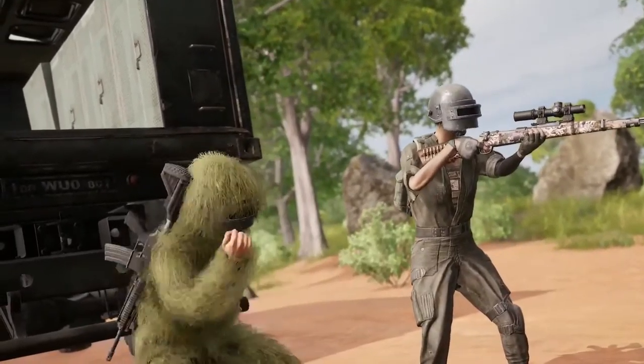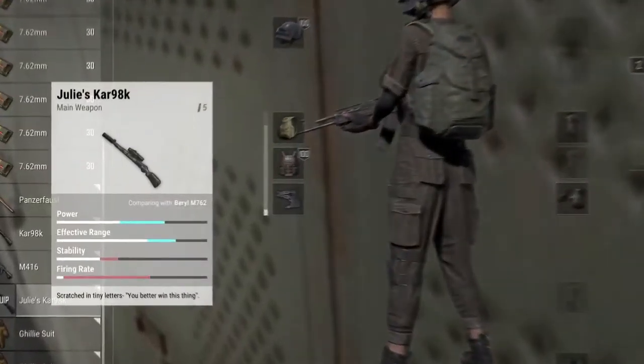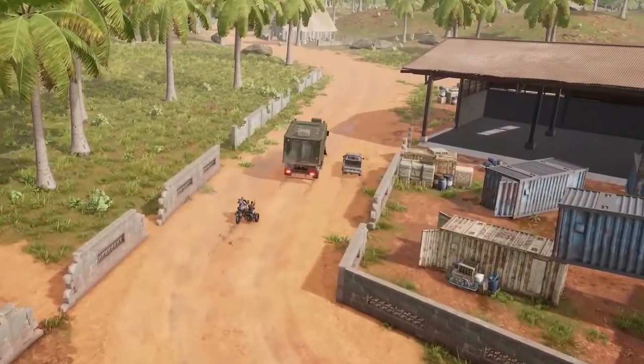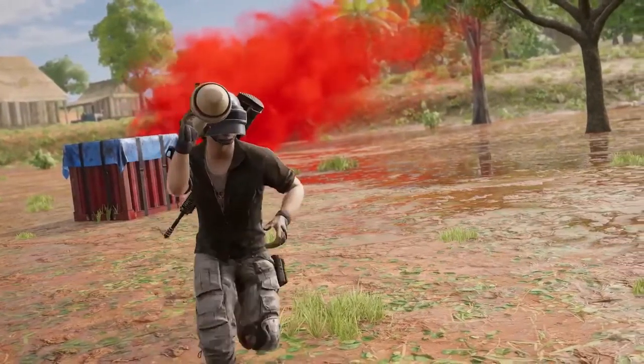Gear includes level 3 equipment, basic weapons with attachments already slotted, and even specially kitted weapons skinned from Sanak's past. The loot truck isn't easy to stop though, so be ready to hit it with all you've got when the opportunity arises. To help take down the loot truck, the Panzerfaust can now be found on Sanak in world loot and care packages.